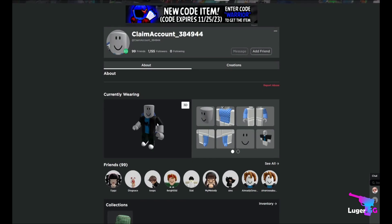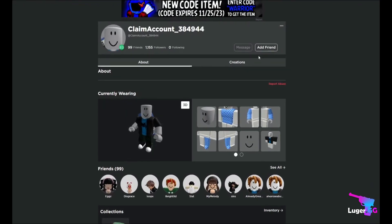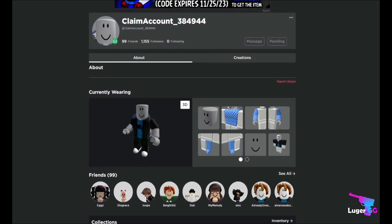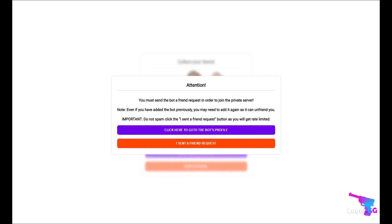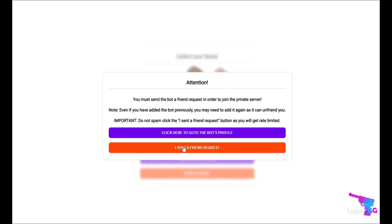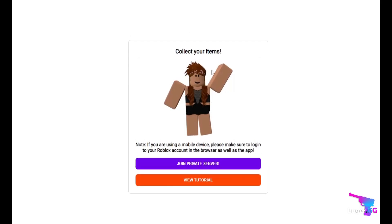For this step, you need to add the bot that owns the private server. Now that you've added the bot, you need to press the 'I sent a friend request' button, as this is what makes the bot accept your friend request. The bot will not accept your friend request if you do not press this button.